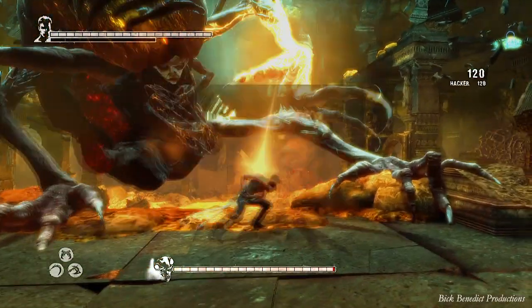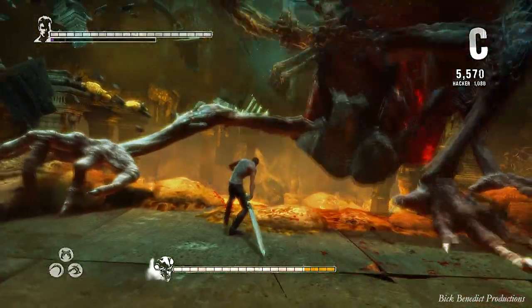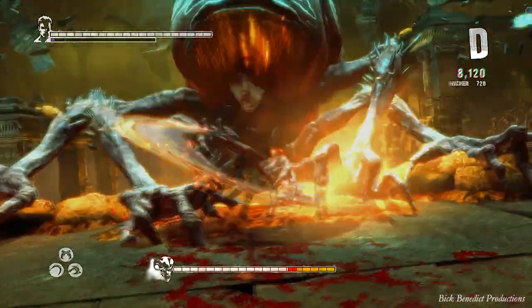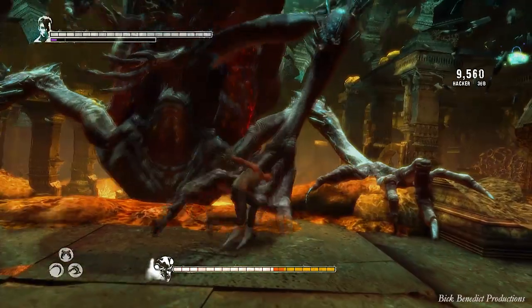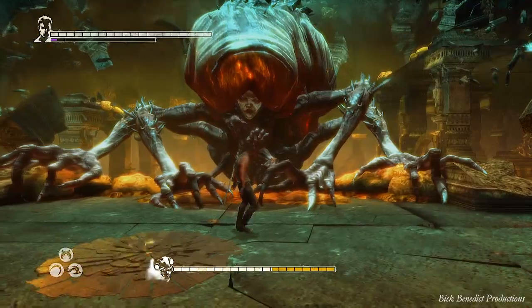There's just not enough time to talk about all that. But you can parry her arm attacks and also her double arm attacks when she slams her arms into the ground. This is a three-way fight and the only way you can heal yourself is to use a devil trigger. So what I'm going to be doing is just simply evading.